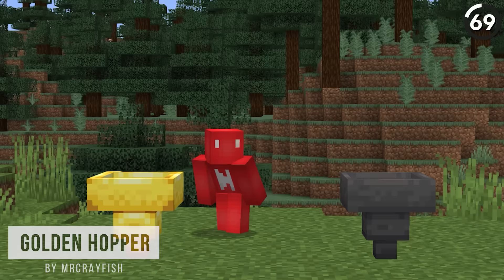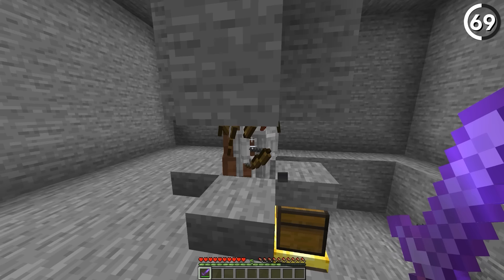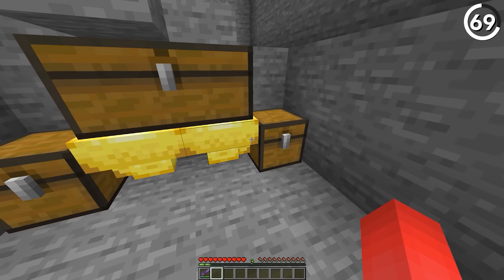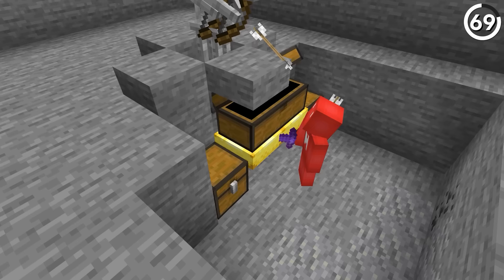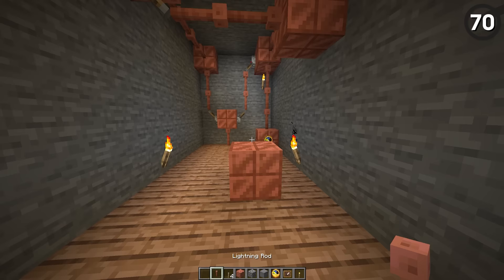Stop filtering your items like this — instead, try a golden hopper. With this addition, it'd be much cheaper and more compact to build a simple item sorter for a farm. Say you want bones from a skeleton farm but nothing else — just choose bones here and it'll only push and pull the item that we need, while the rest stays up top.